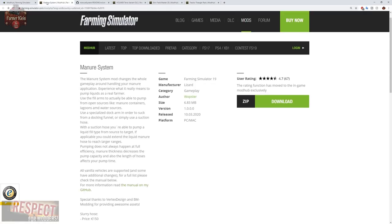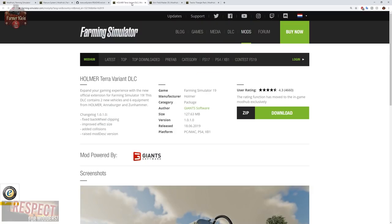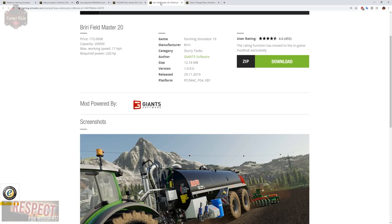In addition to these four mods, there are a few mods that you could get that are already compliant to use with the system. You could have the Homer Teravariant TLC — this will work with the manure pack from the get-go. Or you could get the Fieldmaster 20 mod, which will also work with the manure system from the get-go.